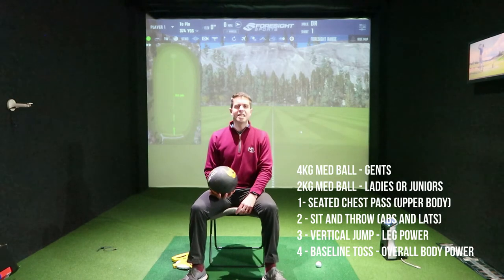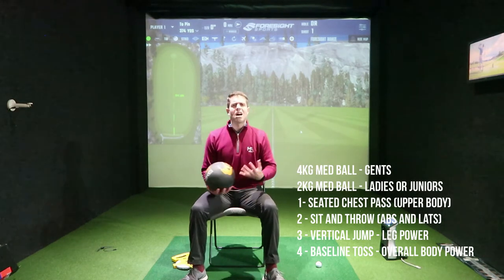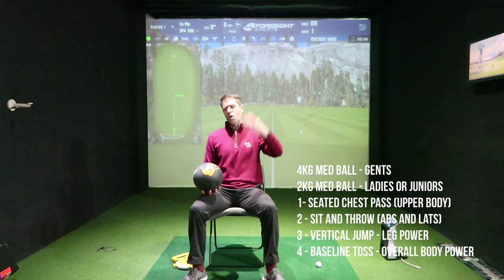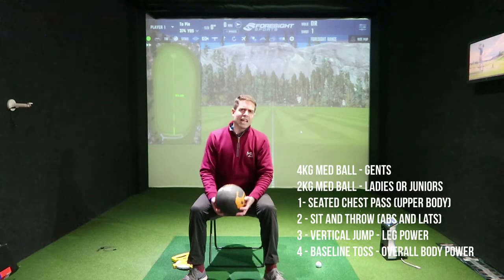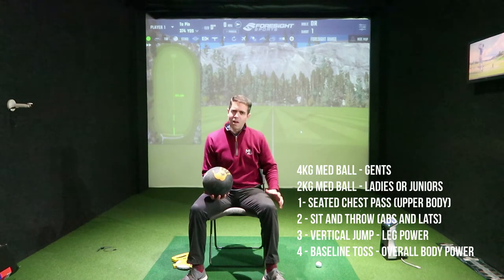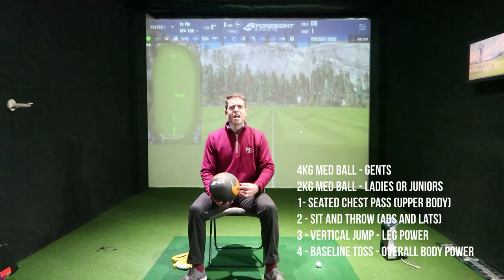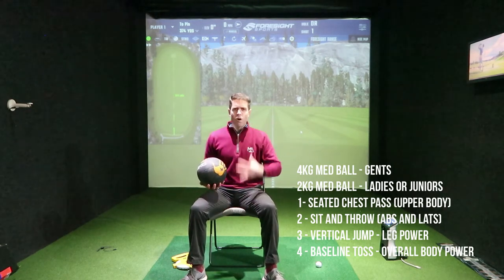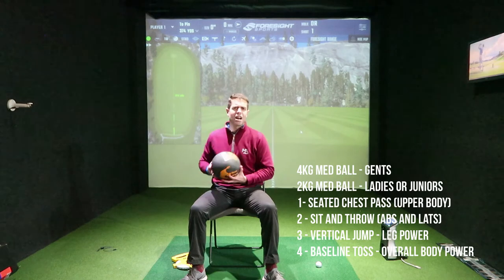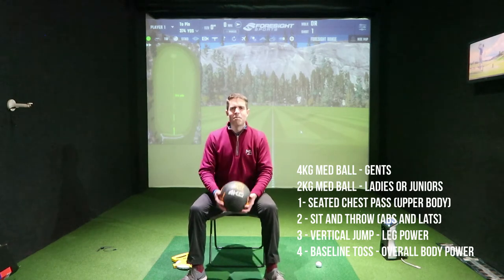The first test is the seated chest pass, which is attacking upper body strength. Next is the sit and throw, which tests your core and your lats. Then we have the vertical jump, testing lower body — leg strength and leg thrust capabilities. Finally, the baseline toss tests overall efficiency: the whole body driving force into the ground, getting that force up through the body into the arm to propel the medicine ball.